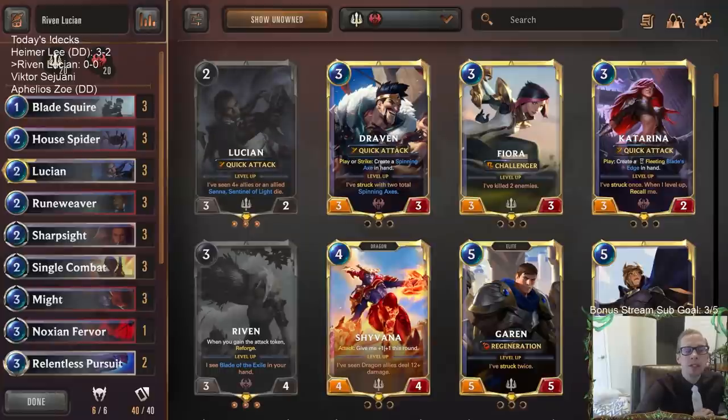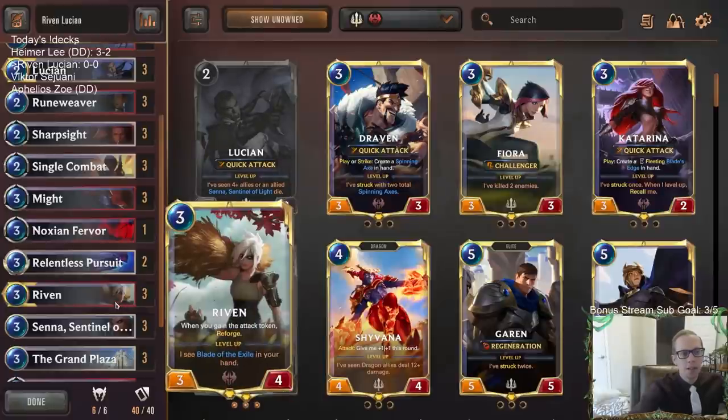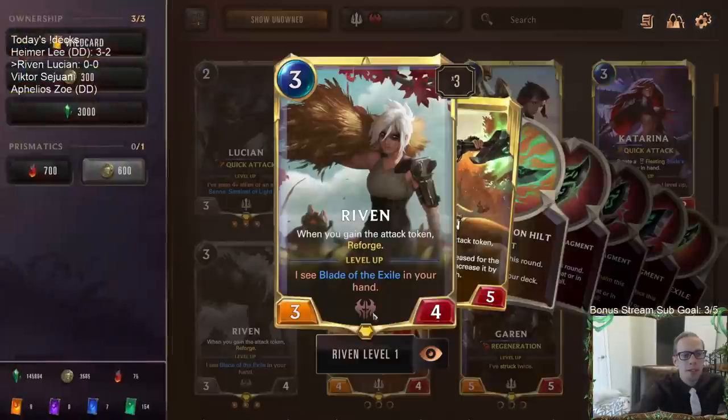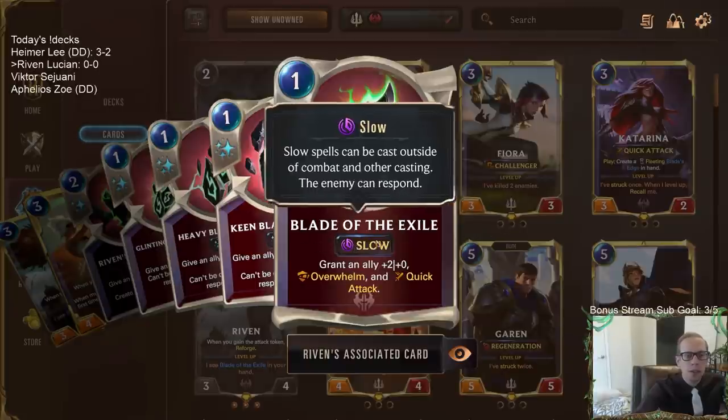Welcome everybody in Twitch chat and on YouTube. We're going to be trying out new Riven and new Grand Plaza together in a Lucian deck. This is going to be a very fast, aggressive deck with combo finishes. The Blade of the Exile now only costs one mana, so it's going to be much easier to play and still play other cards along with it — really easy to double spell, though it is slow.